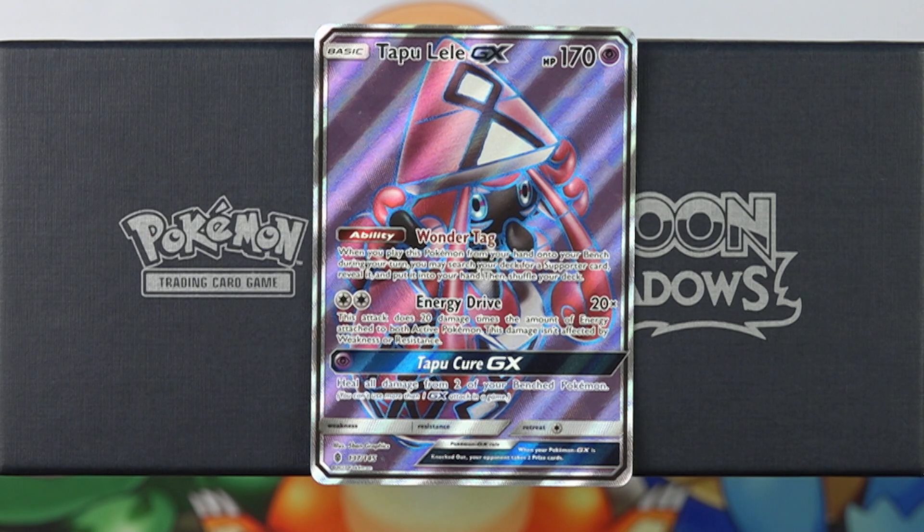I think it's also just going to be incredible in the expanded format. I'm really excited to see what Tapu Lele GX can do with even more supporter cards to fetch out of the deck. I don't think Tapu Lele GX will be played in as high of numbers in expanded format as it is in standard format, since expanded does have powerful cards like Computer Search, which allows you to search out any card in your deck, as well as Vs. Seeker, which allows you to fetch supporter cards from the discard pile. So Tapu Lele GX, while very strong in expanded format, will likely be limited to one or two copies in most decks.